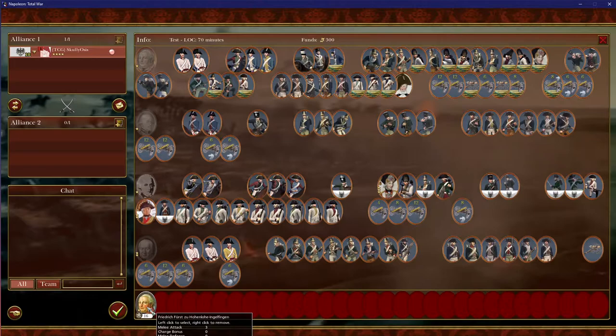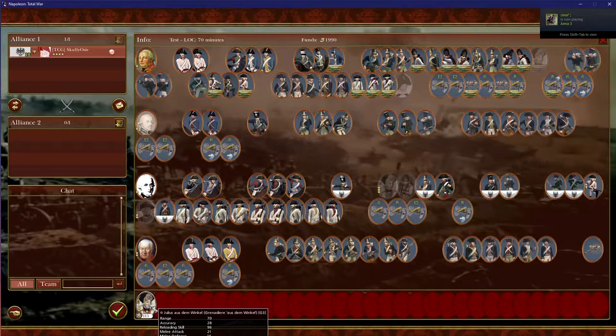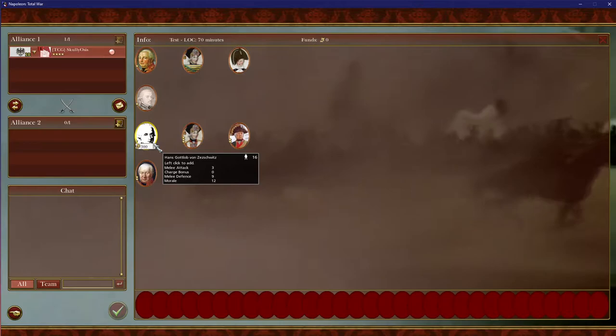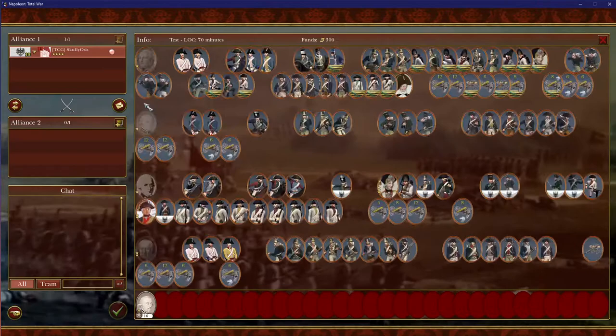First things first, you're going to delete your unit — you can do that by right-clicking. One thing you can tell about new players: if they look around and see a bunch of cool-looking people and say 'oh, he has three stars, I want him' — you've messed up. This is a line unit, this is a general unit, but this is not a general's bodyguard. This will be spotted on the map no matter where it is. So when you play a faction, you want to make sure you grab a general bodyguard unit. You'll see 16 men and a very important name — that is a general's bodyguard unit.